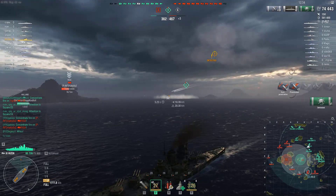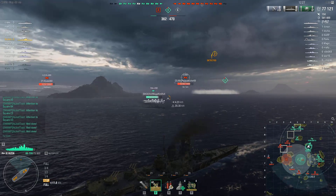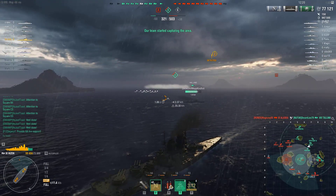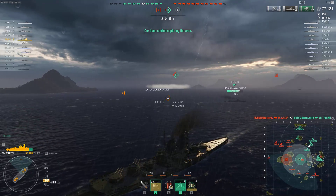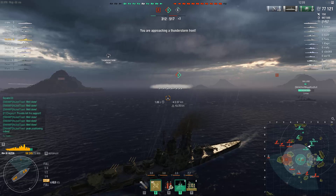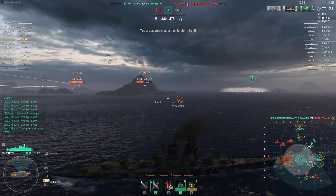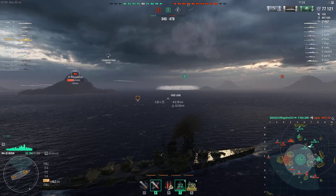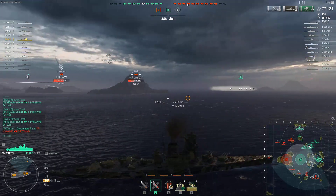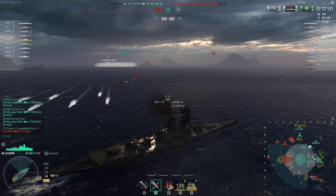Very good choice going for the destroyer — two overpens and one pen. Holland is doing a crazy good job. He received a huge hit, close to 12,000 damage, but he's somewhat angled. The enemy DD, the Z-52, is using smoke, but that torpedo wall looks absolutely fantastic. Holland's captain is definitely playing well — he kept Bravo and then moved into the smoke.